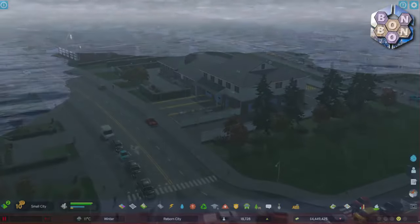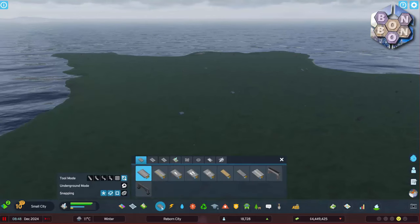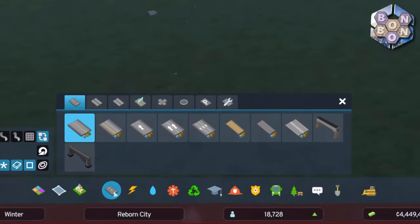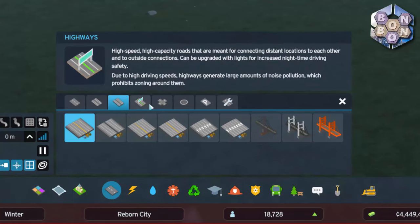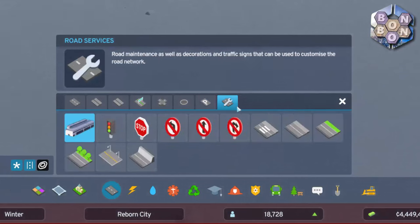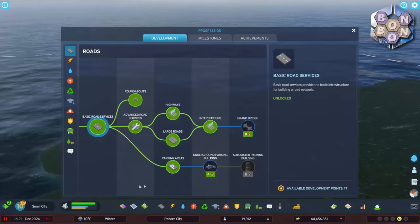As with the original game, the road tools are available from the start simply by clicking the road icon at the bottom in the taskbar. Across the top are now eight subcategory tabs: small roads, medium roads, large roads, highways, intersections, roundabouts, parking spaces and road services. When starting from a new game many of these will be grayed out, needing to be unlocked using development points, but you will have more than sufficient options to get your city started.